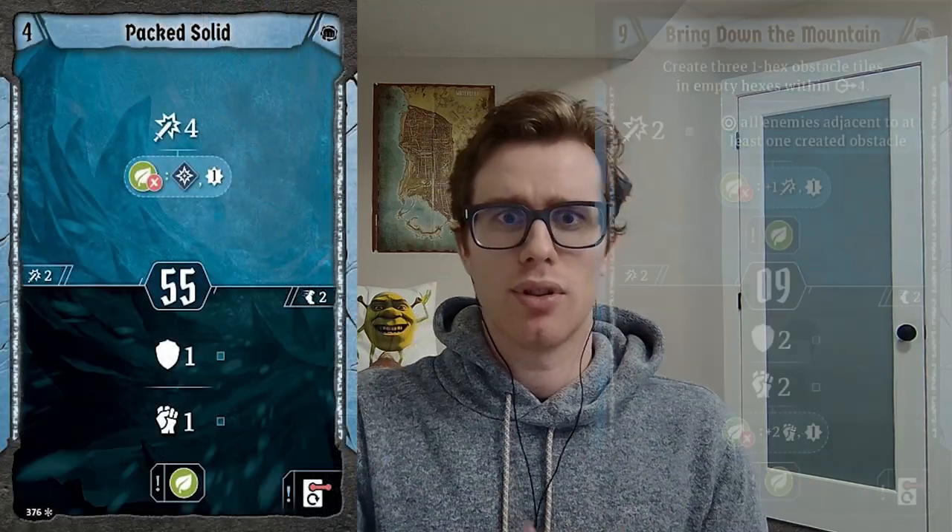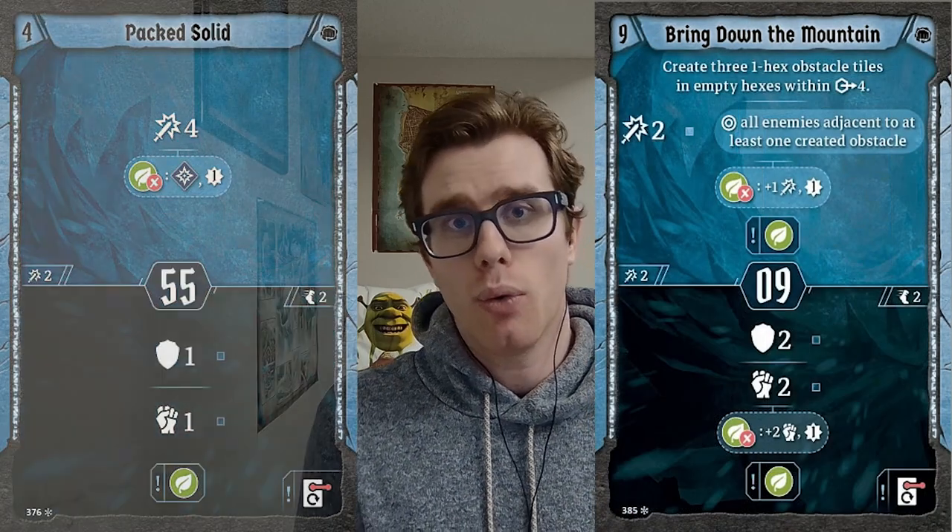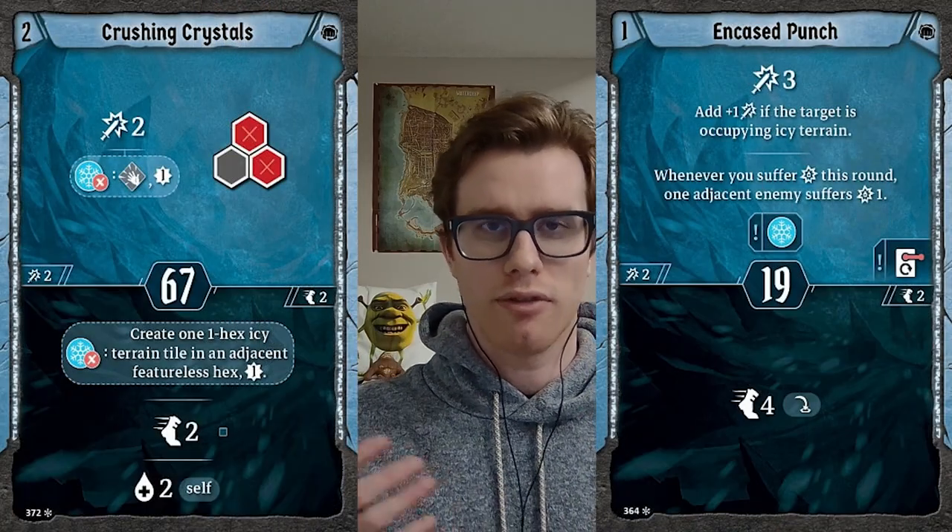In terms of what makes the Frozen Fist unique in Frosthaven: they are a big beefy warrior, quite literally with the largest miniature out of every character class in the entire Haven series. Beyond that, they have lots of tanking potential. Depending on the build, you'll have either lots of shields and retaliates — reducing damage and dealing damage back to enemies when hit — or plenty of control and on-your-turn damage. There are two main build paths focusing on different elements: ice for damage, and earth for tanking.